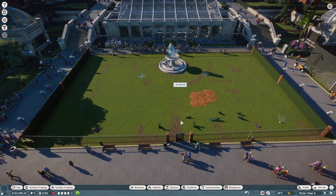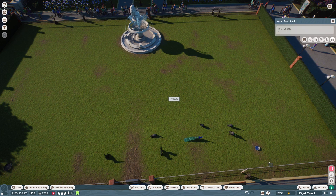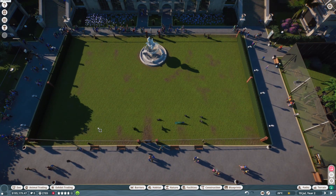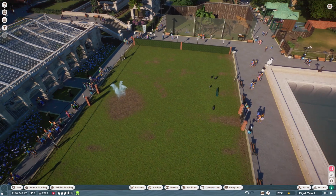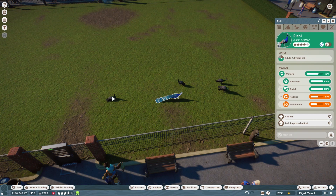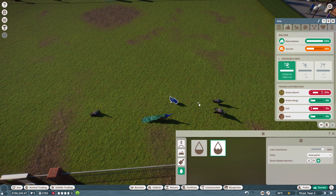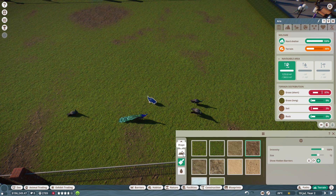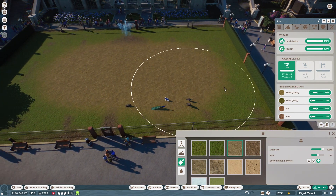We're going to start with the peafowl here because I'd really love for them to be in a walkthrough exhibit. We're going to basically clear the whole thing out and start again — there's just one male and loads of females. We'll clear all this out. The terrain is way off too; we need loads less short grass and a lot more soil.